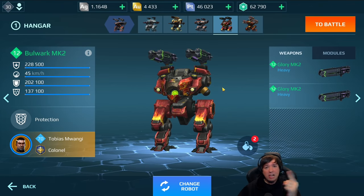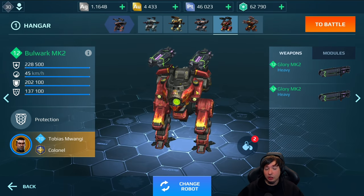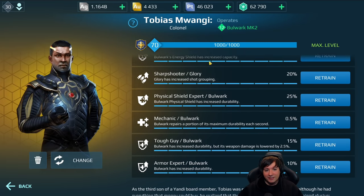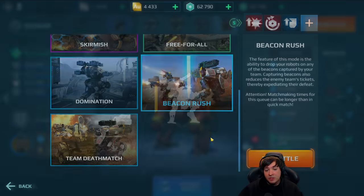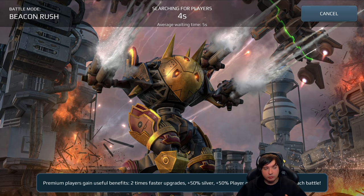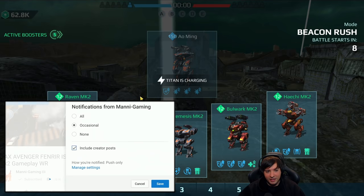What's up friends, this is Manny and welcome to this insane beast of a Bulwark build. I've never ran it before with double Glory. We have 3x Fortifier module here, maximum tankiness, and the Sharpshooter skill for the Glory as well, which fixes one problem. Normally people love to run inside your shield with Phantom robots on the Bulwark to make that shield worthless. But if you have double Glory, are they still interested in trying that? Let's find out. Subscribe to the channel if you haven't done that yet.